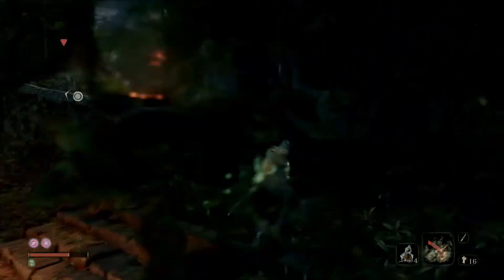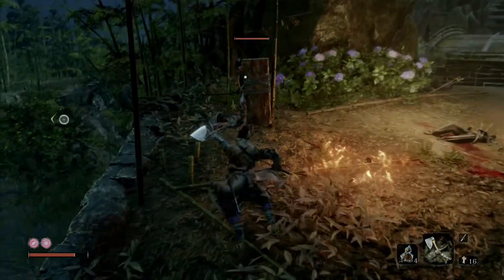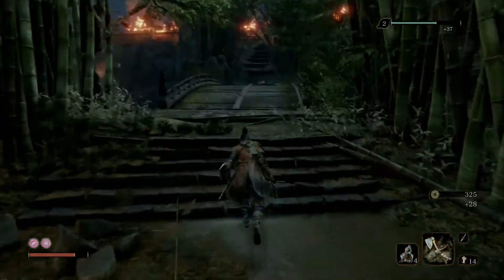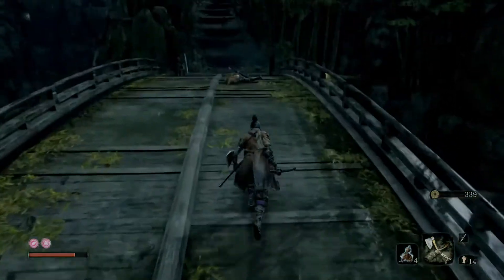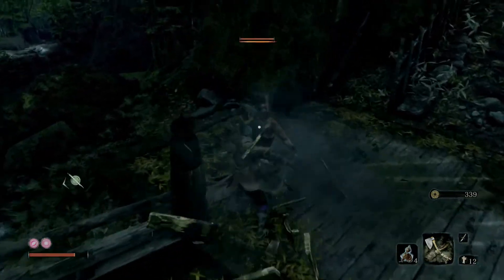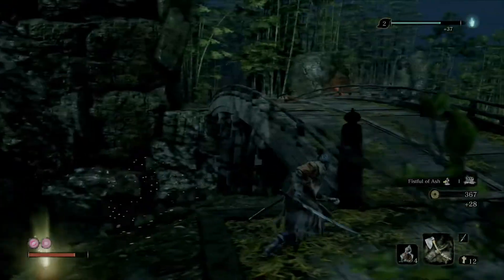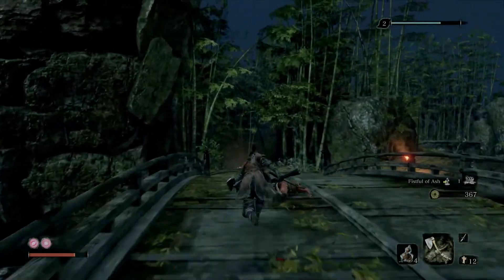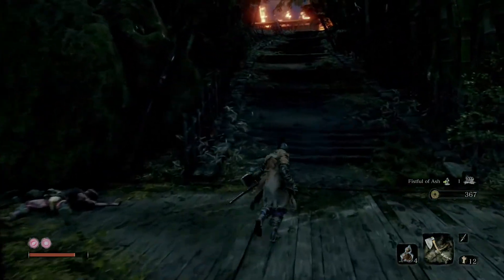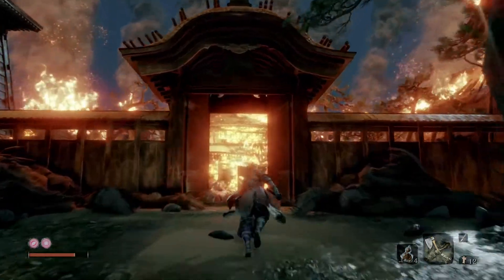There are guys with shields up here — we want to use the axe to bust through the shield in one shot. There's another shield fellow — he never even approached us. Easy as pie. Fistful of ash item. I think that's everything — let's trek on up here.